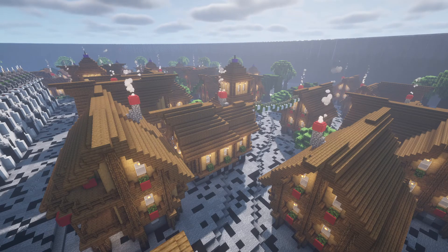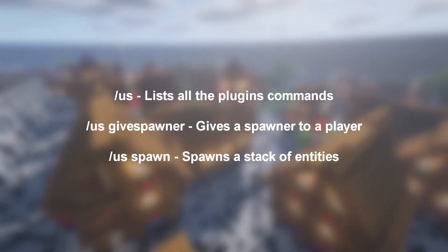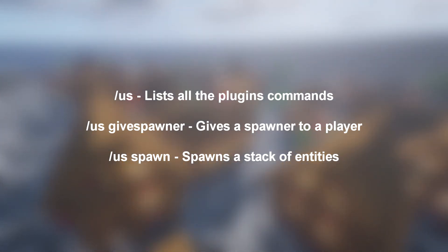Its features include custom drops, a sleek settings GUI, and a converting system. Its main commands are slash US, slash US Give Spawner, and slash US Spawn.